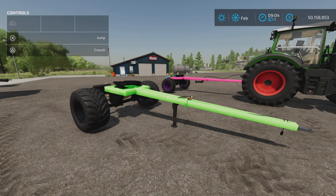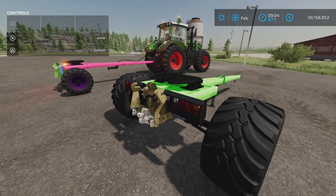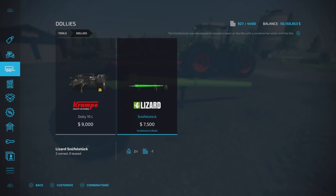9 slots on console. What is it? Well, it is a custom-made dolly — that's what it is — and being a dolly, you'll find it under dollies. There it is: $7,500 to purchase, 9 slots as mentioned.